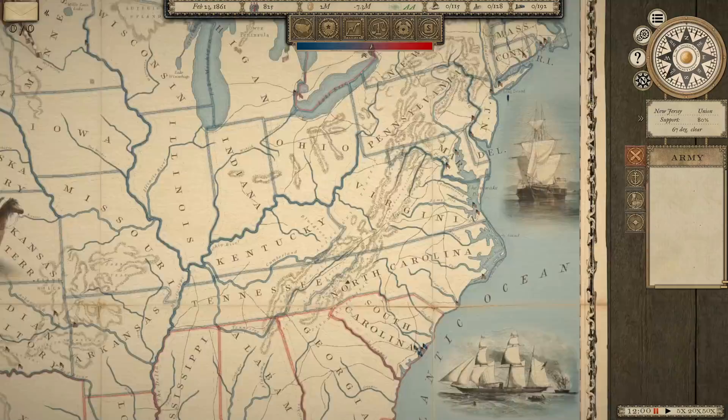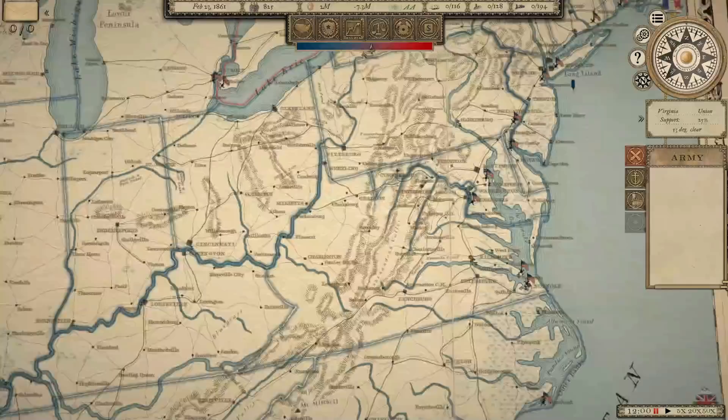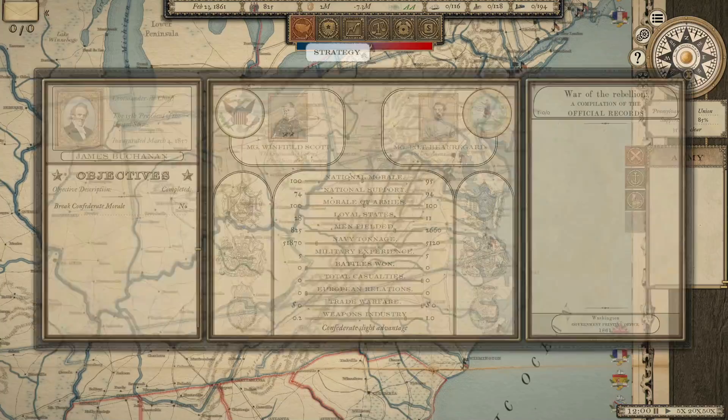This is our first time doing a Union campaign since the full release of the game, so it's going to be a very different experience than previous. Especially now with the readiness feature, which is a really important one when dealing with the Union. Because historically, one of the main problems the Union had was being able to stretch supply lines deep into enemy territory. That's going to be a problem — we'll constantly be building supply, which slows how fast we can move armies into the South.